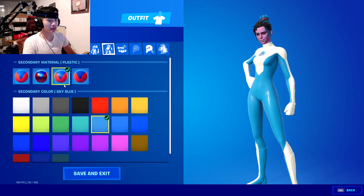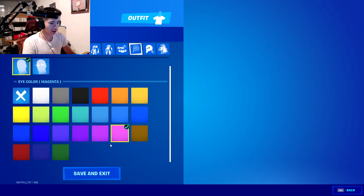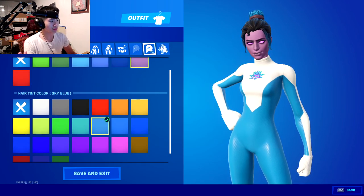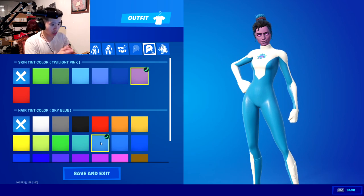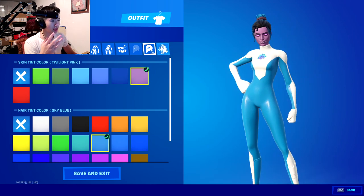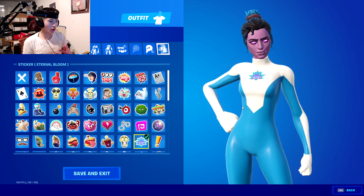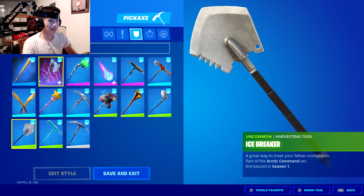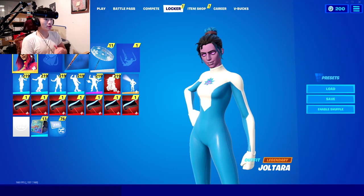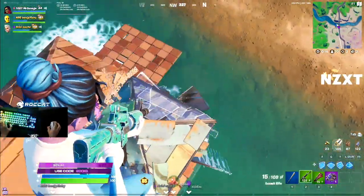For Mr. Savage's combo, you want the 'Intrepid' suit pattern, which is the first suit pattern, with Hairstyle B, belt off. You want spandex white, then plastic sky blue. For the eyes, use violet — you can choose any of the three similar colors, it doesn't really matter. For the hair, sky blue to match your suit. For the skin face color, use twilight pink. For the sticker, he uses Eternal Bloom which matches the sky blue and white theme. For the pickaxe, he uses the Harley Hitter to top it off.